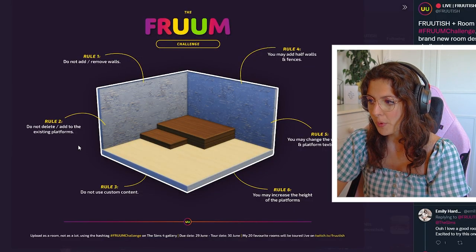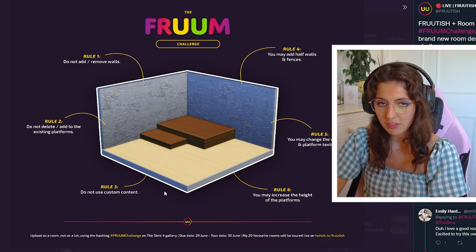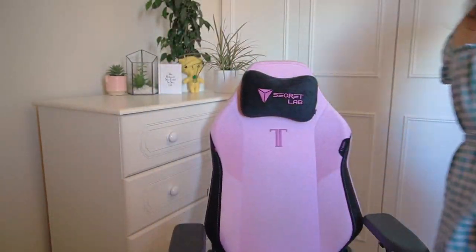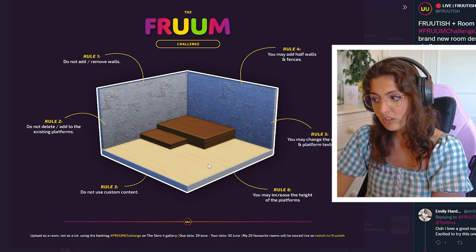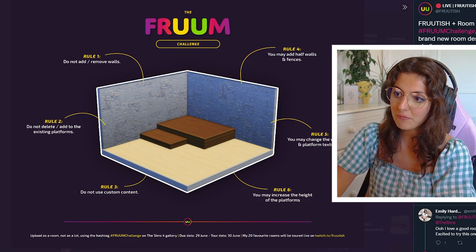So we cannot add or remove the walls, we cannot delete or add to this platform, and do not use custom content. You can increase the height of the platform, you can change the wall, floor, and platform textures that he's put on, and you can add half walls and fences.